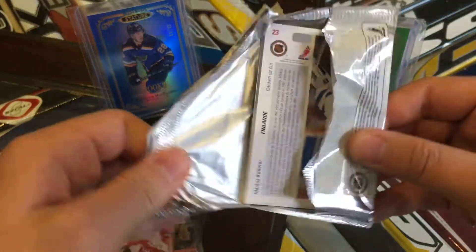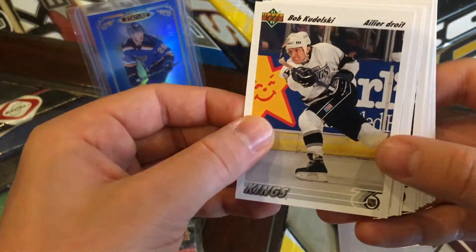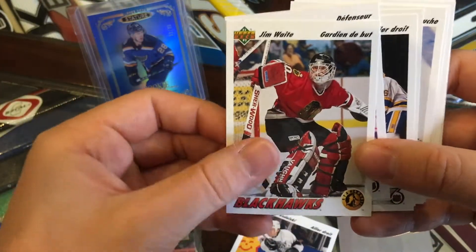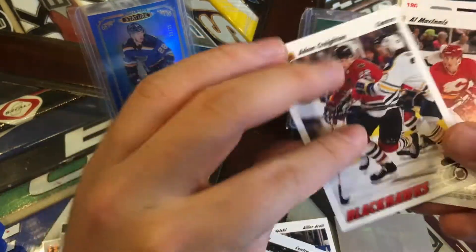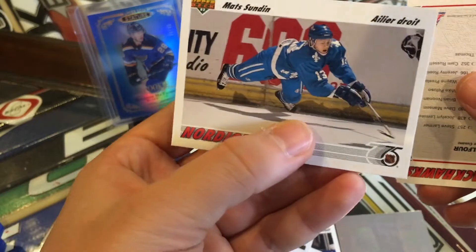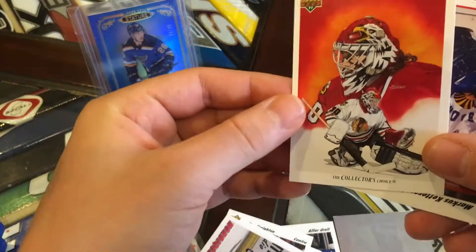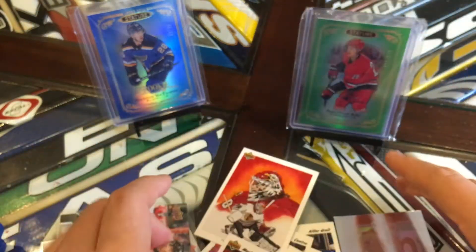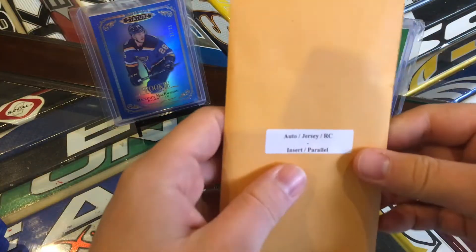Let's open up this pack here. We got an Ed Belfour with a rainbow reflector card — interesting. Rob Kudelski, Jim Waite, Uwe Krupp, Brett Hull, Bob Sweeney, Darren Shannon, Adam Creighton, Al MacInnis, Kevin Lowe, Mats Sundin — there's a nice Mats Sundin card, right about his second season there with the Nordiques. We've got a nice Collector's Choice Ed Belfour and Marcus Ketterer. The kind of hit from this pack would be the Ed Belfour reflector — it's a nice reflector. So an okay base, really nothing great in that.